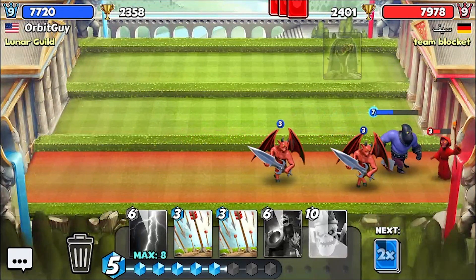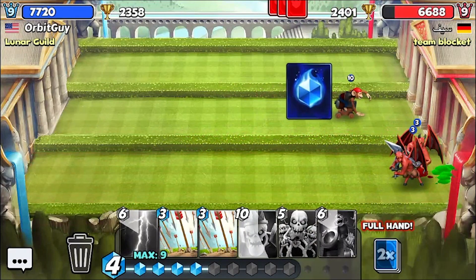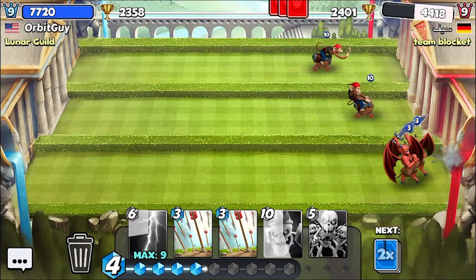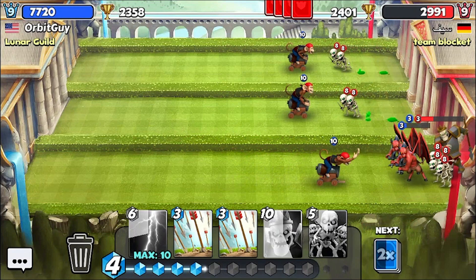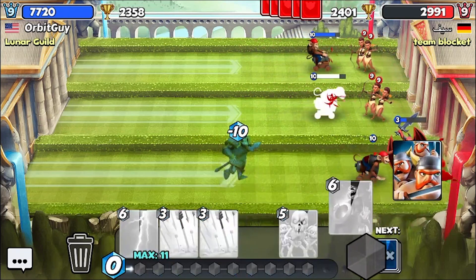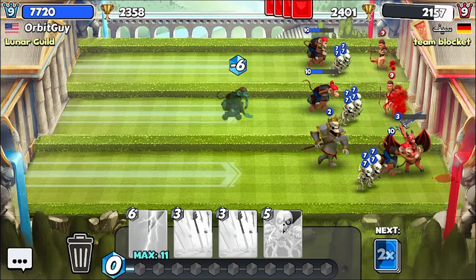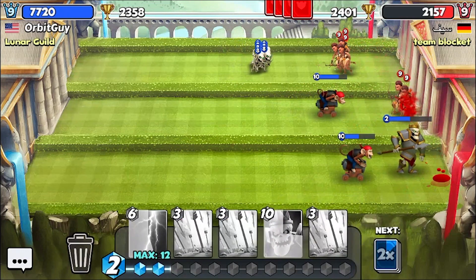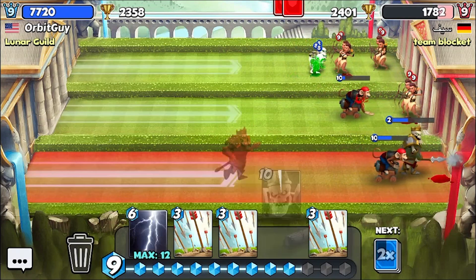We're just clearing whatever we can clear. Let's spread them out a little bit. I did believe I saw they had arrows, so let's see if I can bait that out before I play the Skeleton Swarm. Look at these eight pirates — I don't know what they thought that did. I'm losing some cards, but that's okay. Let's see if they play arrows right here. They did. So there were the arrows. I'll play my Skeleton Swarm there.